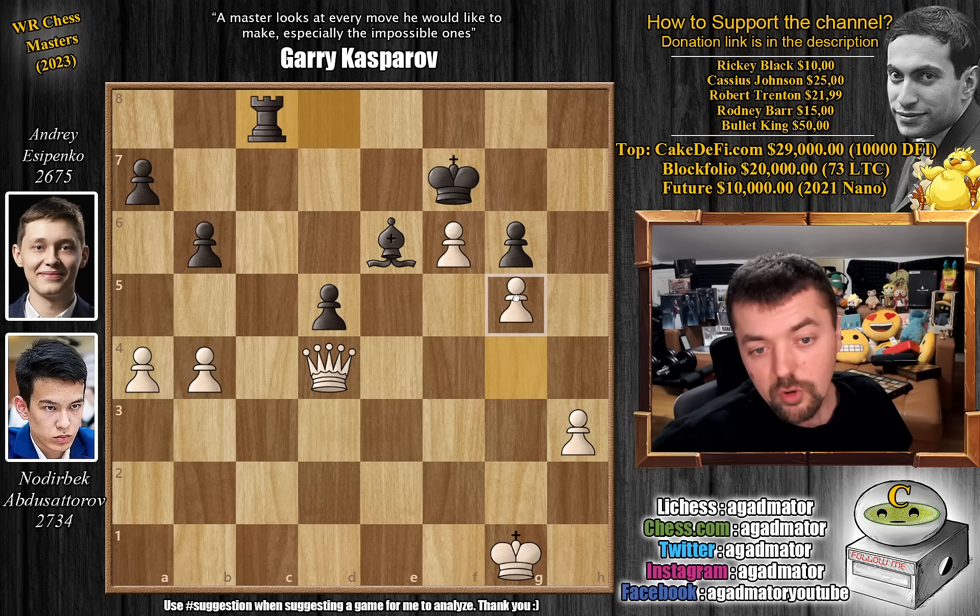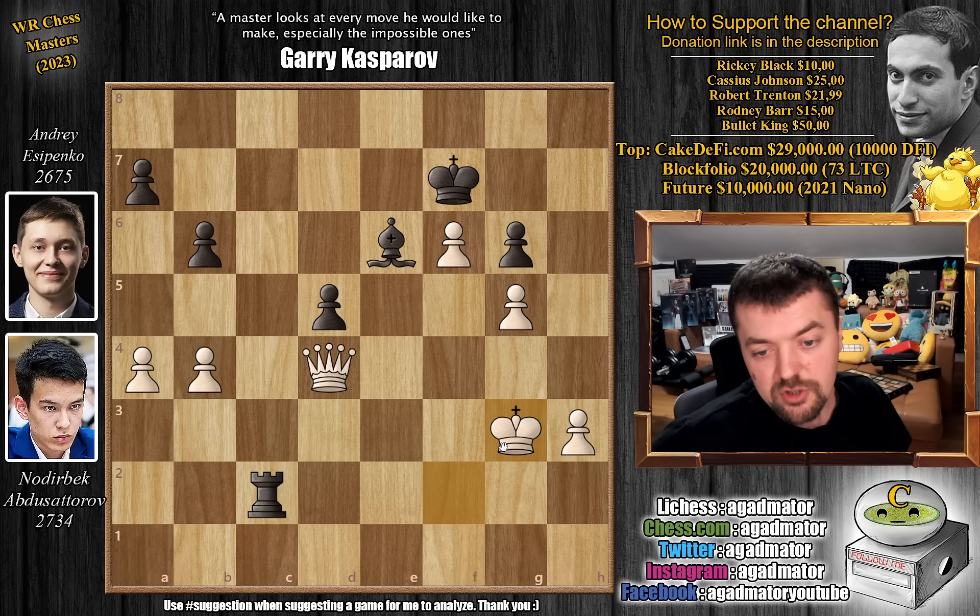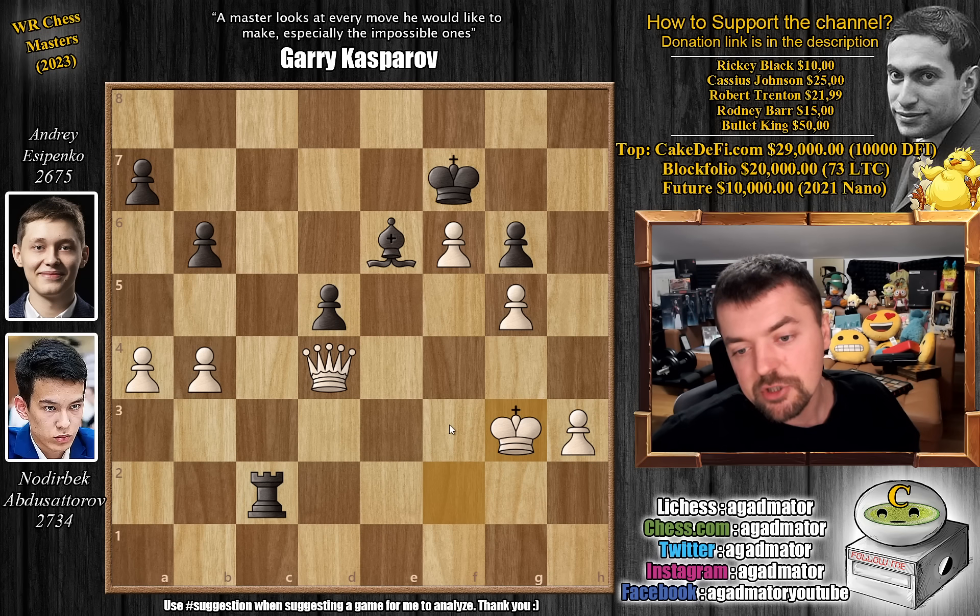Rook to c8, pawn to g5, rook to c1 check, king to f2, rook to c2 check, king to g3. And it was in this position, on move 41, that Andrei Yesipenko resigned the game. What a magical victory for Noderbek Abdusatrov in round one of the WR Chess Masters tournament.